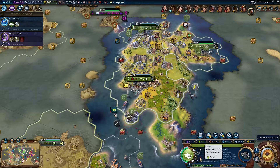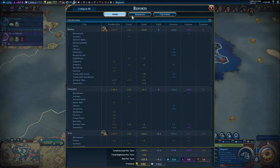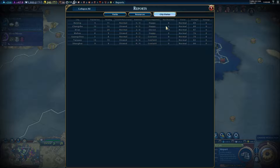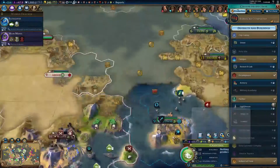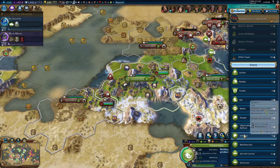It would be great if I could hover over something and it would tell me. Oh — here's the war weariness! You have to go here. We only have it in two of our cities — well, that's that then.